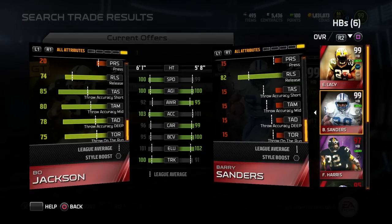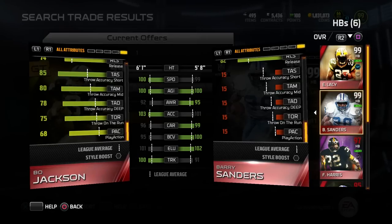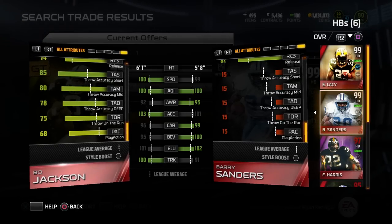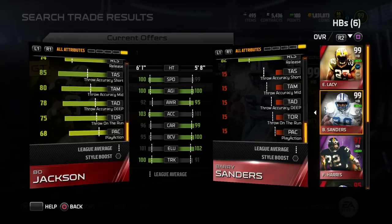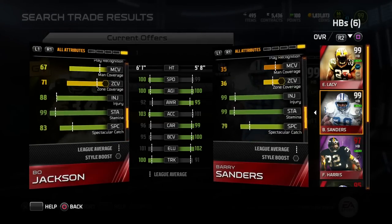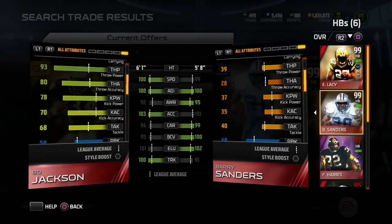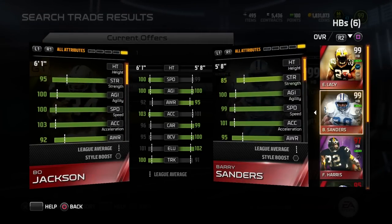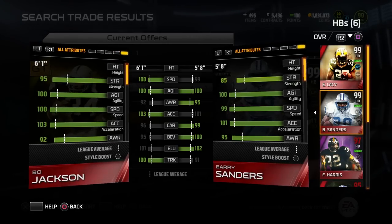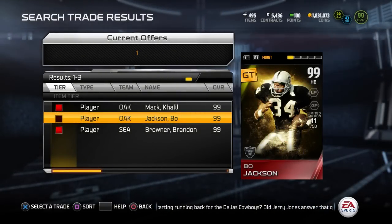It cracks me up every time: 85 throw accuracy short, 80 throw accuracy mid, and 78 deep, with 75 throw on the run and 68 play action. These are not great quarterback attributes, but if you were ever in a halfback pass situation, Bo Jackson could get the job done. On top of being probably the most difficult player to stop as a standard runner, if you put him in the wildcat he was a legitimate passing threat as well — making him very difficult to stop. Definitely deserving of being number four.